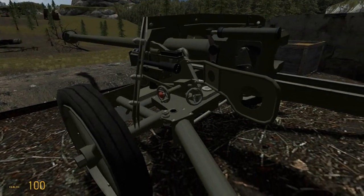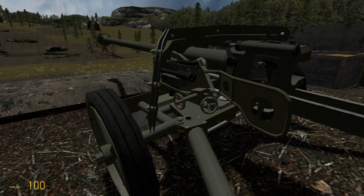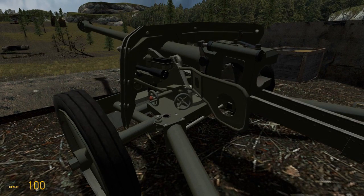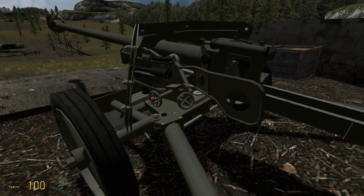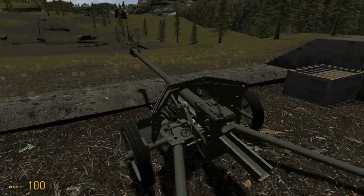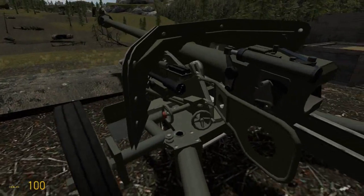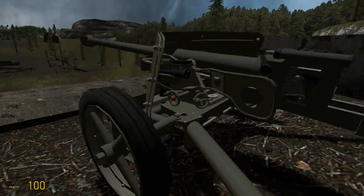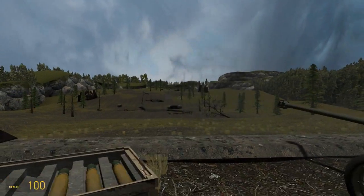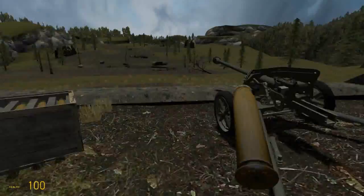We could fire it right away by hitting this little red button here on the pitch wheel. But first: this is the pitch wheel — pretty simple, it just moves it up and down. This is the yaw control — side to side. We'll just take aim at whatever; we're not really going to try and hit anything in this video, so we'll just go ahead and fire. And there you go. Wait for it to hit — and there it is.